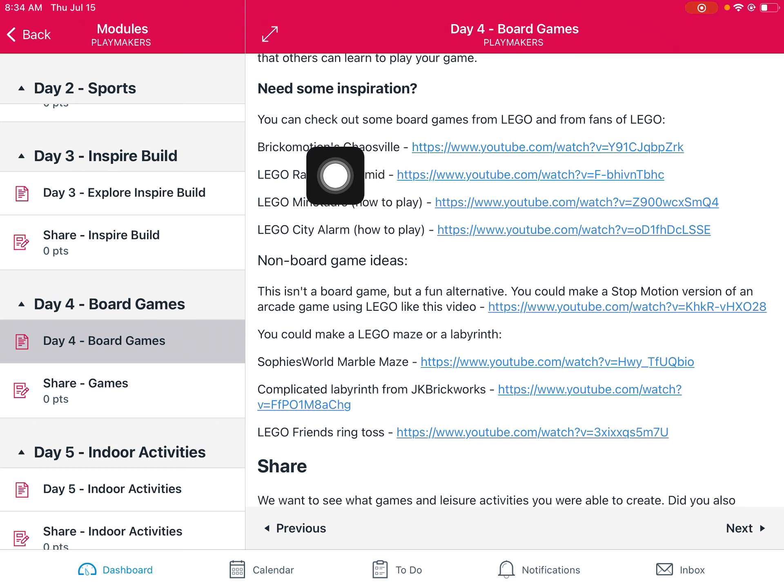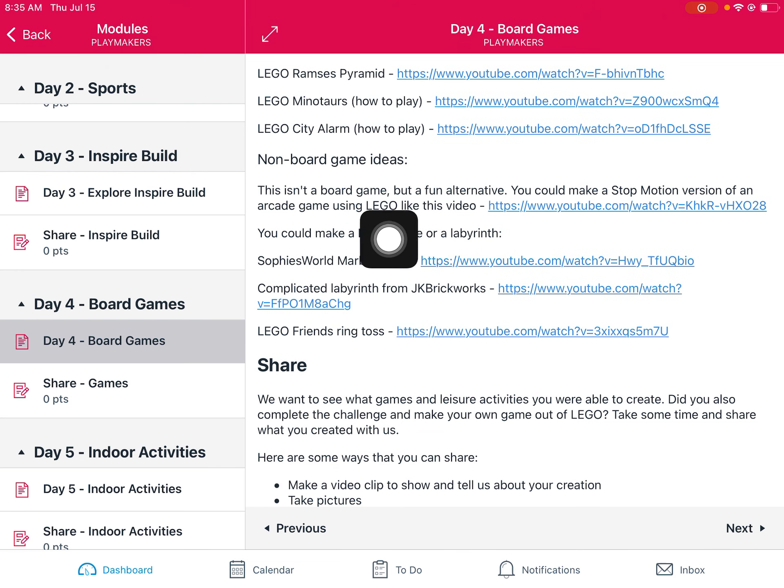Going through these links — Chaosville is like a modular building game. It's pretty complex and you'd definitely need more Lego than you have in the Playmakers kit, but it's a great challenge to recreate a game with that kind of complexity. Lego has made a variety of board games, so you could check out these how-to-play videos. You've got Ramsey's Pyramid, Minotaurs, and City Alarm — those might give you ideas. There's also a fun YouTube video where someone makes stop motion versions of old arcade games, and a Lego maze where you make a maze and try to send a marble from one end to the other.